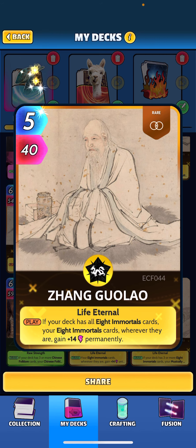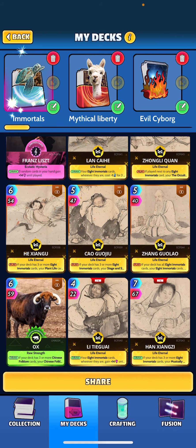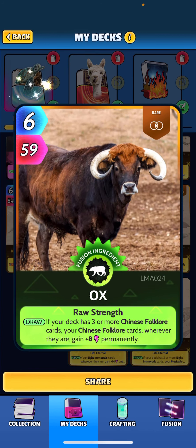We've got Zhang Guolao: if your deck has all eight immortals — which it does — your immortals wherever they are gain plus 14 permanently. That's kind of the must-have card. You want all eight so that way you're getting this permanent buff.